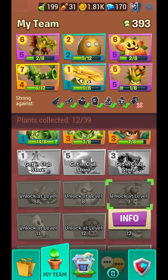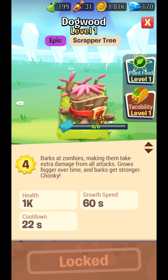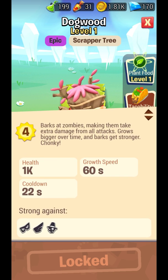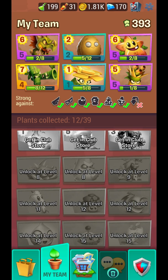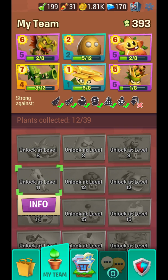Dogwood — this is new. It bugs zombies making them take extra damage from all attacks and grows bigger over time, so it's good. I will have to unlock it as I play the game; these will be unlocked and I'll make videos on them too.